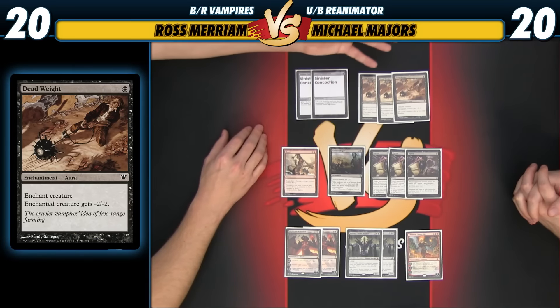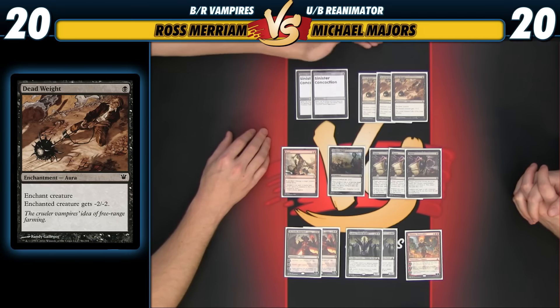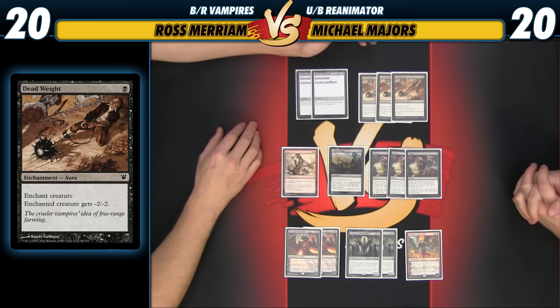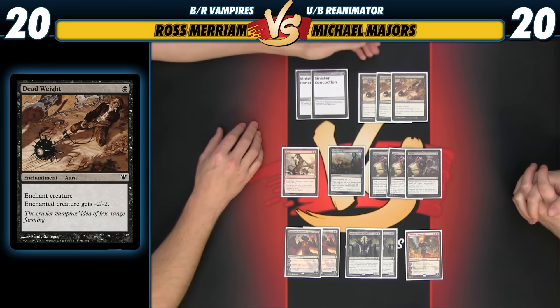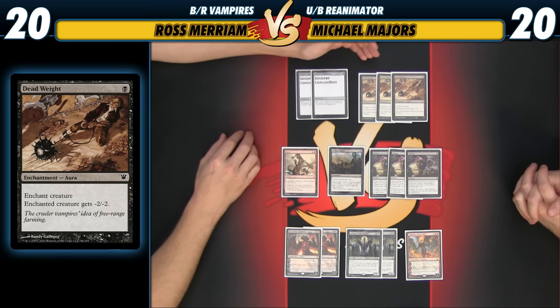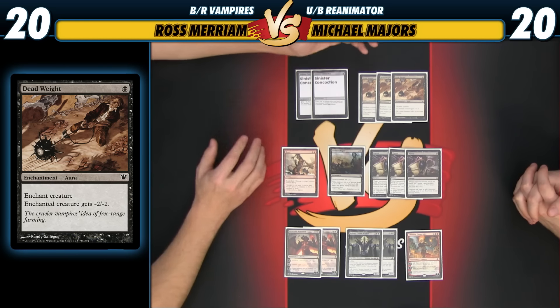Deadweight is going to be a great removal spell against aggressive decks. I agree with Michael — it's going to be a staple of the format, so we have some on the sideboard to bring in against opposing aggressive decks. It's just the most efficient for its cost: one mana kills most things people are going to play on turns 1 through 3, and maybe even turn 4. It can kill something like a Matter Reshaper or the new devil — Sinprodder. So this card is just great.